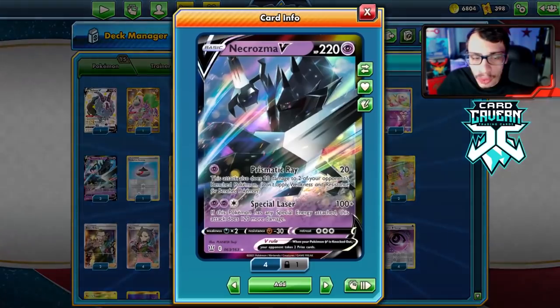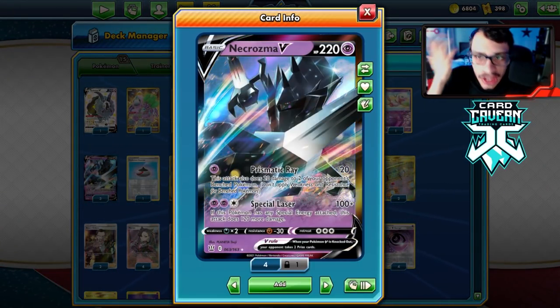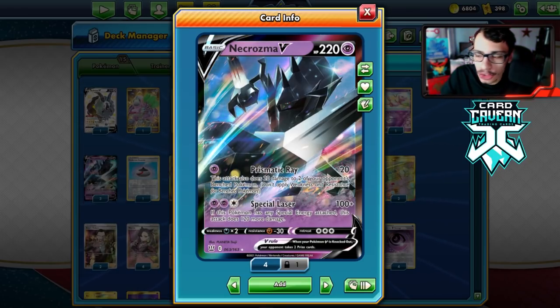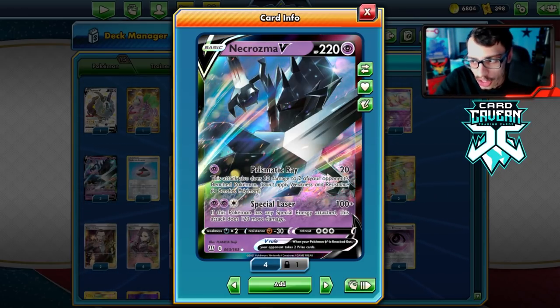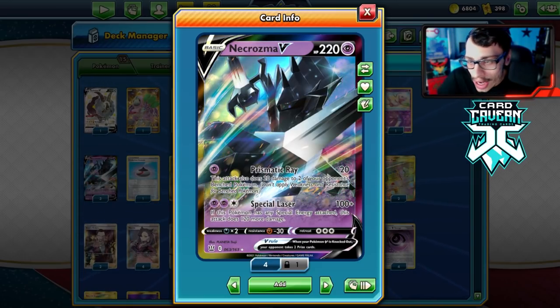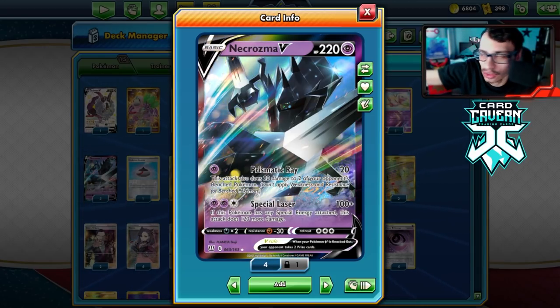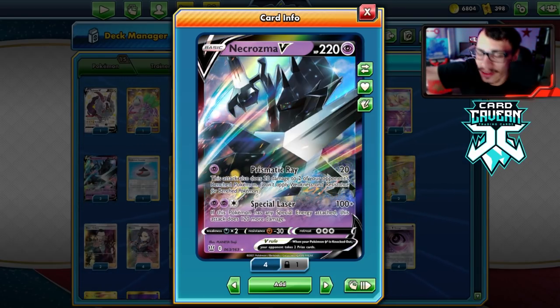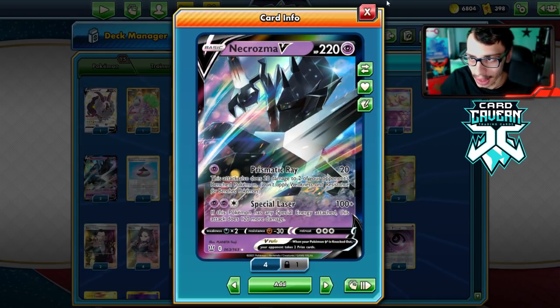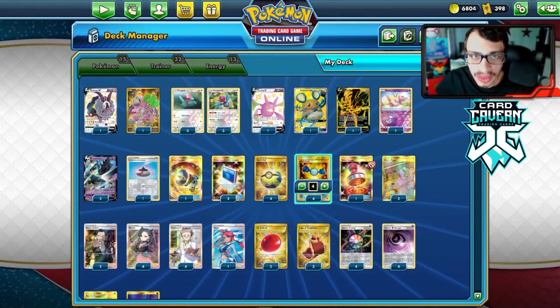You might ask why there's no Weakness Guard Energy. Necrozma is weak to Dark, so you'd get bodied by Eternatus — but it doesn't matter, because Eternatus one-shots you anyway at 270 HP with a Cape. They just fill their bench up and Necrozma won't stand a chance regardless. So Weakness Guard makes no difference in that matchup, which is why I'm not playing it.